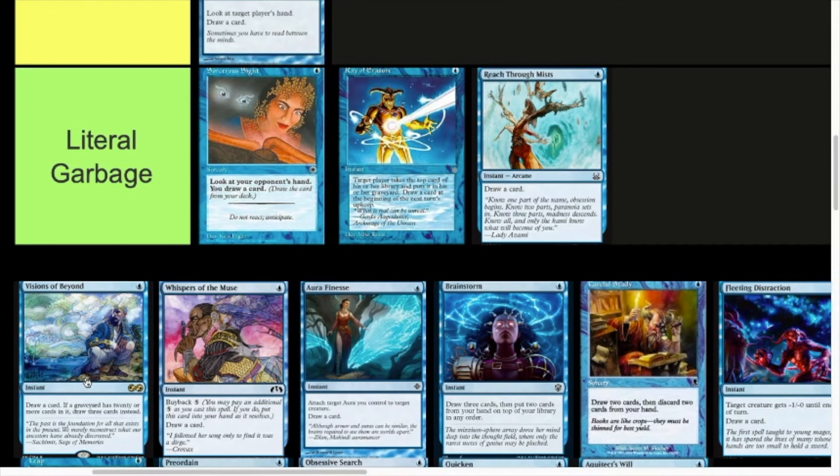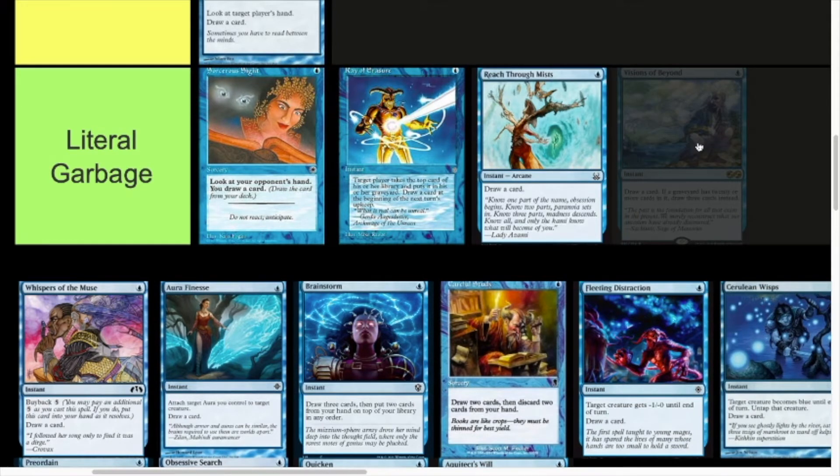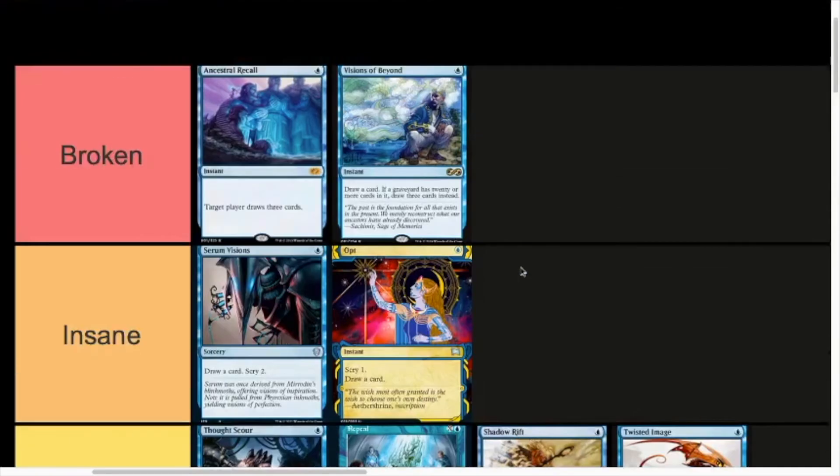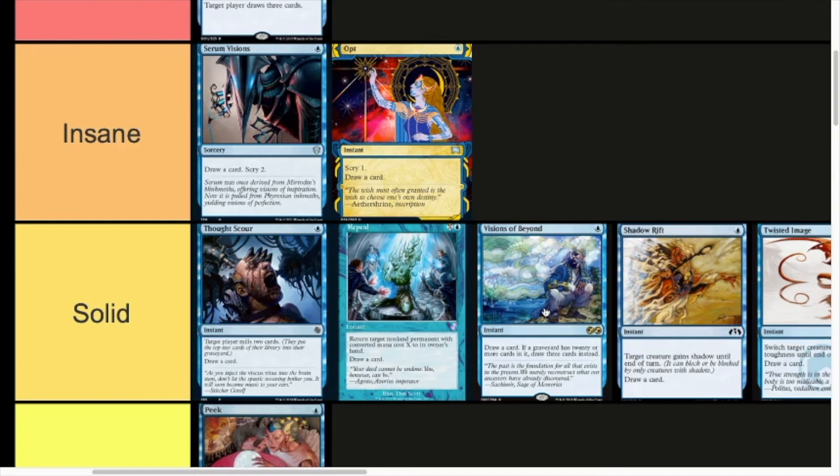Visions of Beyond — one mana, draw a card, but if a graveyard has 20 or more cards in it, draw three cards instead. If you don't have it online it's a Reach Through the Mists or worse, but if you do have it online it's an Ancestral Recall. So it deserves to go smack bang in the middle. It's quite good in EDH — I run this in both my Jori En Storm deck and my Gessner/Jeralf deck because I fill up my graveyard and this will often be a one-mana draw three. But if you're not running a mill-based or heavily graveyard-based deck, in Modern or Standard, 90% of the time in 60-card games you're not going to get this online.